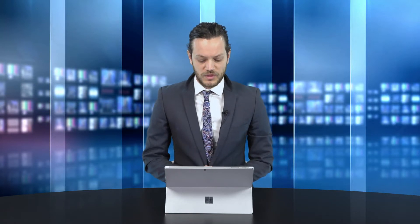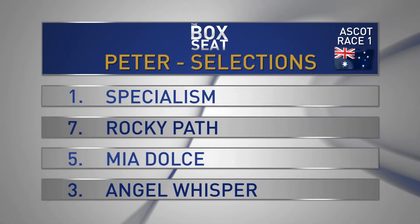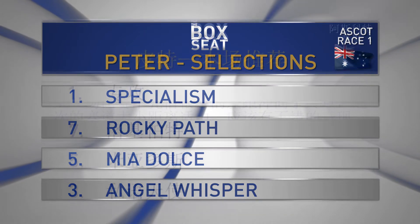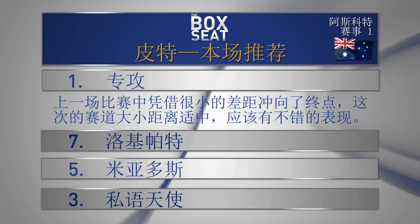It can obviously finish well. Third pick is the five, which is Mayor Dolce. Last start was clearly its best performance to date. It managed to jump to the front, was ridden with intent and ran along at good speed. And if it can do the same here, it will be in the race for a long way. Fourth pick is the three, Angel Whisper, who was just a little bit restrained back in the field for my liking. It jumped well and didn't really have any room in the straight either. I think from gate seven it can probably position itself one out, one back in this field. Race one — I'll put the one on top, Specialism, from seven Rocky Path, five Mayor Dolce, and three Angel Whisper.